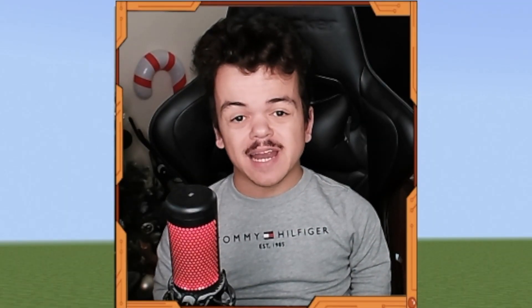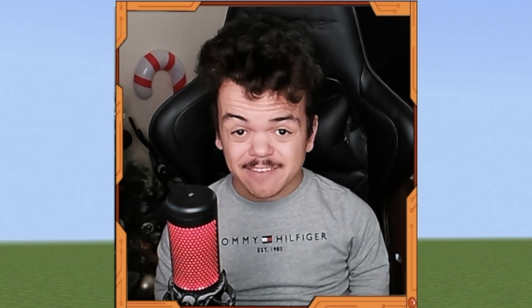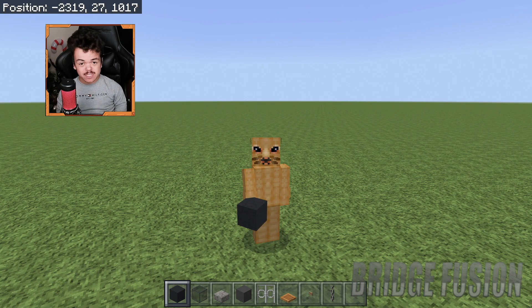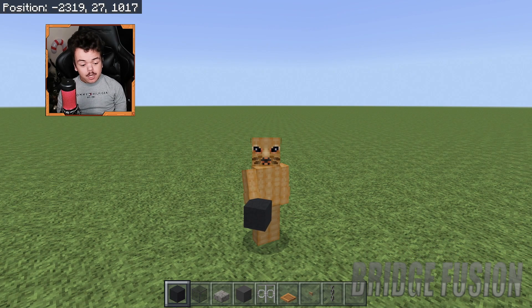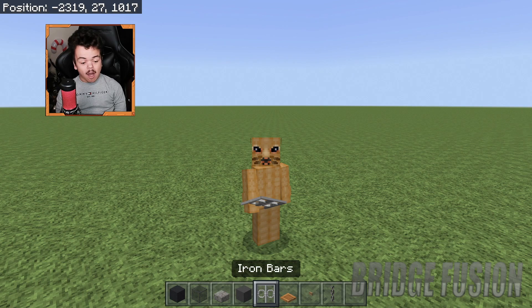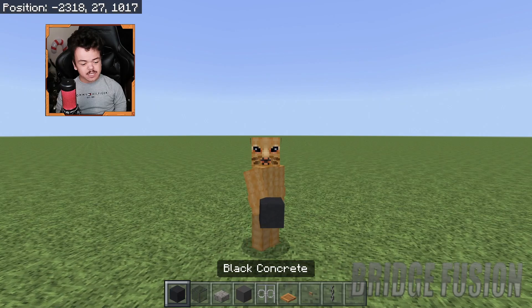Hey, what is going on guys, Bridge Fusion here and today I'm with you for another video. Today's video is a Minecraft tutorial of how to build a WWE stage — the stage they have been using since 2021. The blocks you will need are: black concrete, black stained glass, stone brick slab, gray concrete (can be whatever color you like), iron bars, jungle trapdoors (whatever color you like), oak buttons, stairs, and chain.